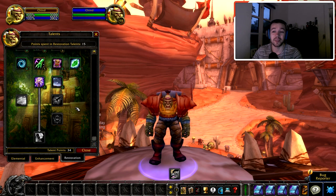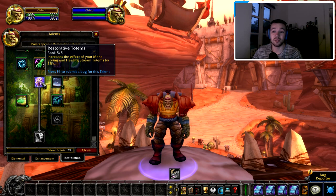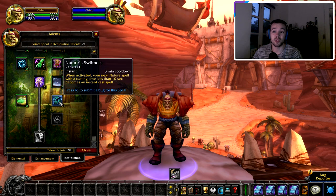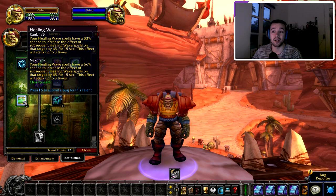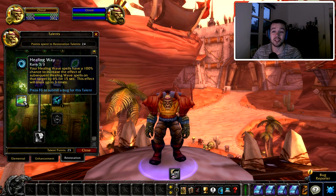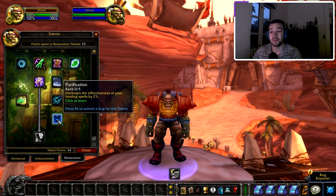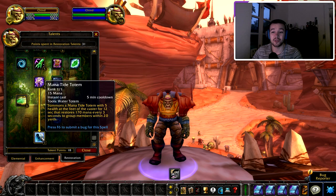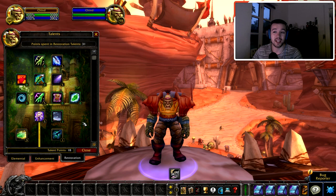Next I can increase the mana I'm getting from Mana Spring Totem and healing from Healing Stream Totem. I can take Nature's Swiftness so the next healing ability is instant cast. Healing Wave spells have a 100% chance to increase the effect of subsequent Healing Wave spells. I can also increase the critical effect chance of my healing and lightning spells, and increase the effectiveness of my healing spells — that's quite good. And then Mana Tide Totem, the most important talent for Restoration.